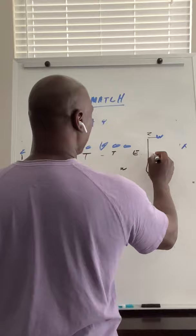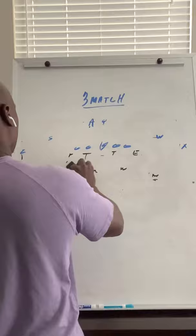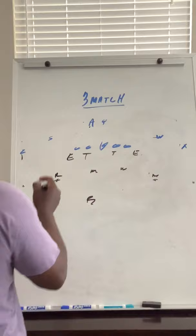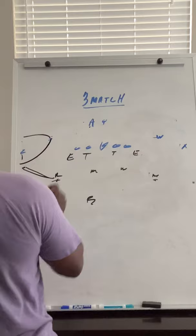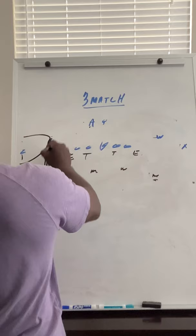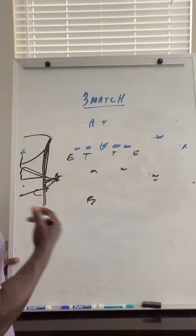It's called three match. What we're going to do is match the routes of number two. If number two runs a ball route, you're going to match it. If number two runs a flat route, we're going to match it. If number two runs an out, we're going to match it. If number two goes vertical ten yards and runs a speed out, we're going to match that. If number two goes vertical, we're going to collision and match it.